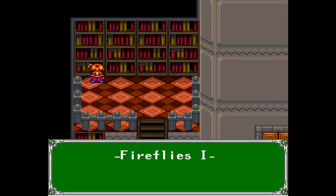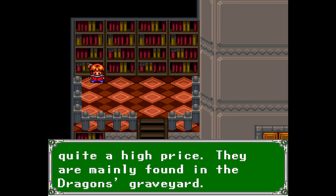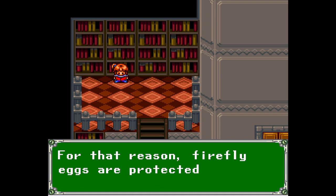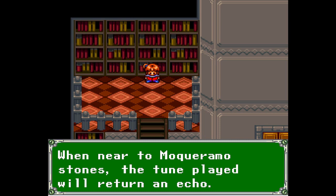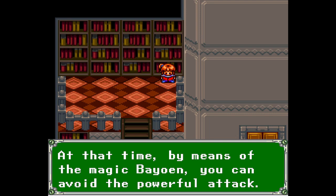Fireflies 1: as their name suggests, these are strange insects whose bodies emit light. Their eggs are more beautiful than the dark orb and sell for quite a high price. They are mainly found in the Dragon's Graveyard. Fireflies 2: it is said by the dragon family that the fireflies are messengers who guide their deceased to heaven. For that reason, firefly eggs are protected by the eldest dragon. Panadi's Flute: a flute only carried by Panadi. When near Mokuramo stones, the tune played will return an echo. For a monster using a powerful attack, they exhibit strange behavior — at that time, by means of the magic Beowine, you can avoid the powerful attack.